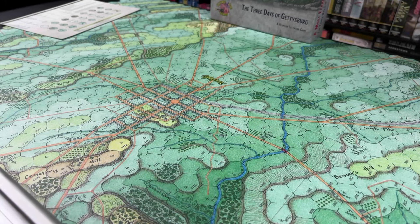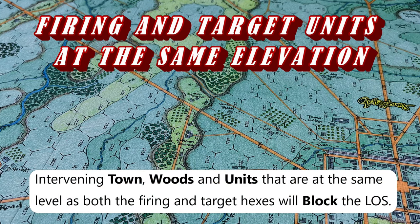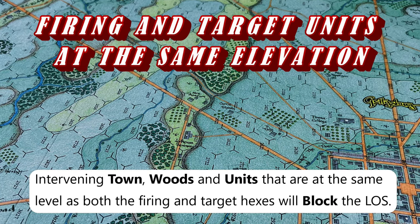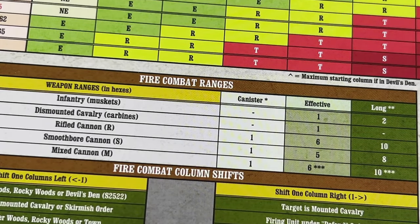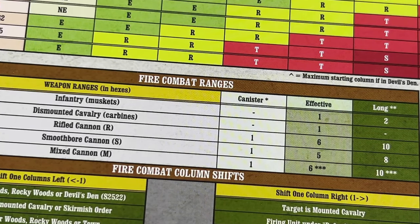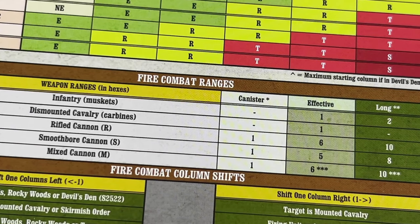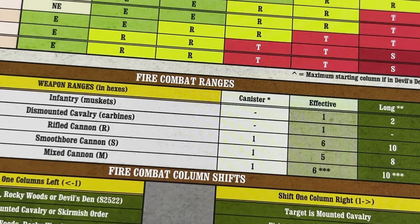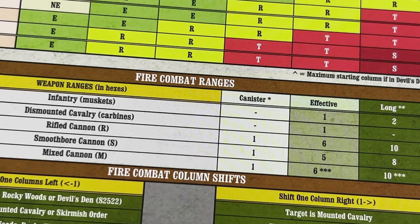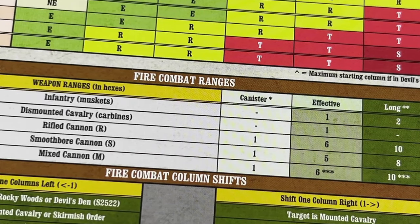Let's take a look at cases where the firing hex and the target hex are at the same elevation. Intervening towns, woods, and units at the same level as both the firing and target hexes will block the line of sight. Before the examples, a word about ranges: infantry has an effective range of one hex (adjacent) or up to two hexes at long range. Dismounted cavalry can only fire into an adjacent hex. For artillery, range depends on whether it is rifled, smoothbored, or mixed, as shown in the fire combat ranges table.